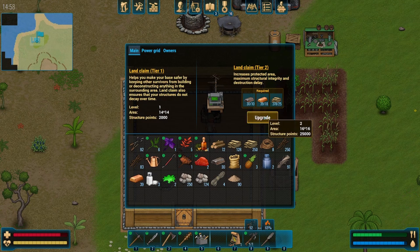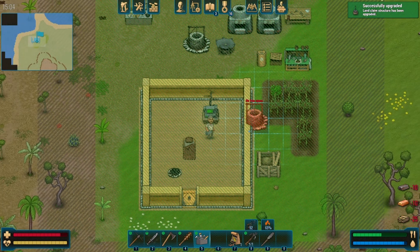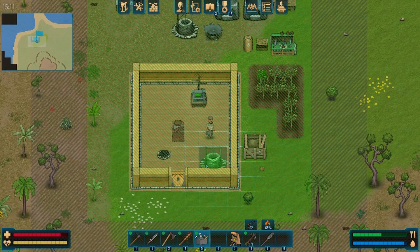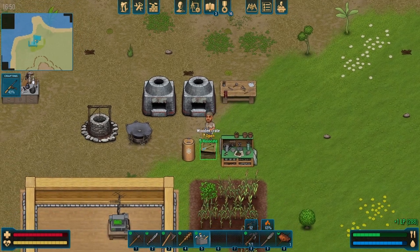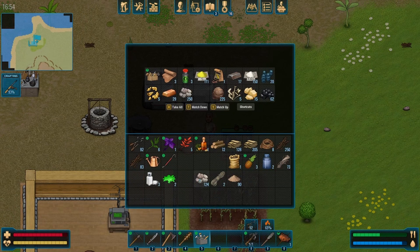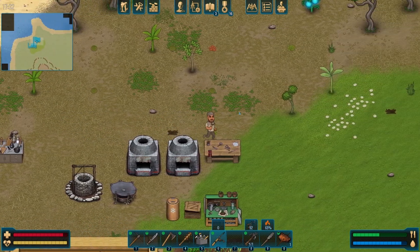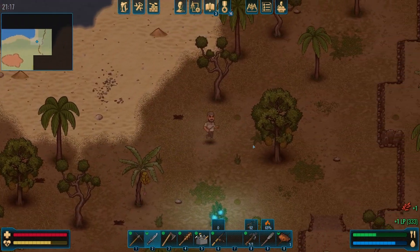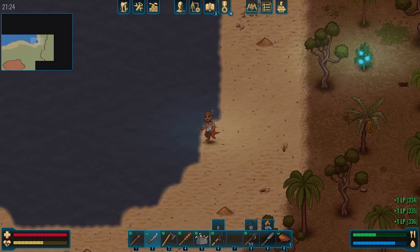Now it's time to get land claim tier two, which gives us a little bit more radius. So we got a little bit more room to work with. We're going to craft up a fishing pole right now, even though we can't really do anything with it yet. We're going to sort the storage a bit, and it looks like we found a use for the insect meat. Let's go see if we can find one — we're going on a little adventure, following the beach and killing starfish.